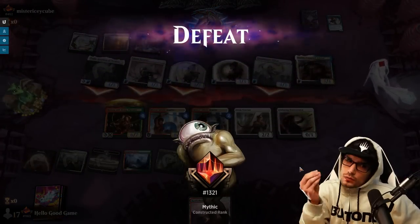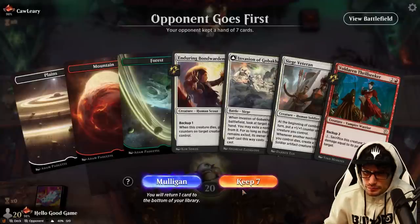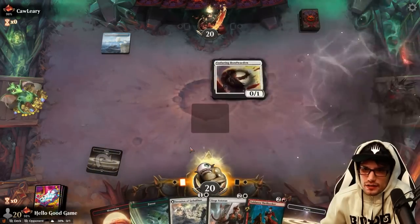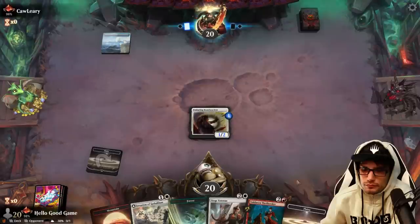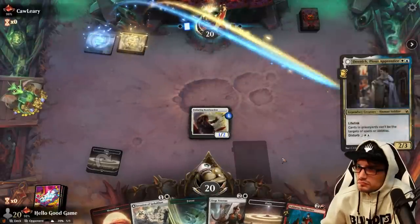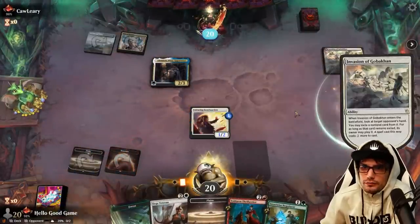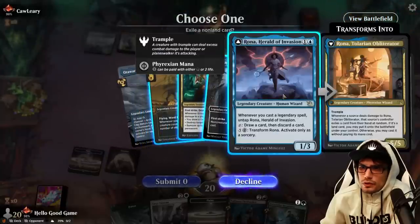Opponent goes first. We have good land, a one-drop, a two-drop, and a three-drop — looking for a four-drop. Soldiers — I cannot stand this. I hate Soldiers, they're so good. Oh wait, it's four-color Heroes with Raffine — simply unacceptable.